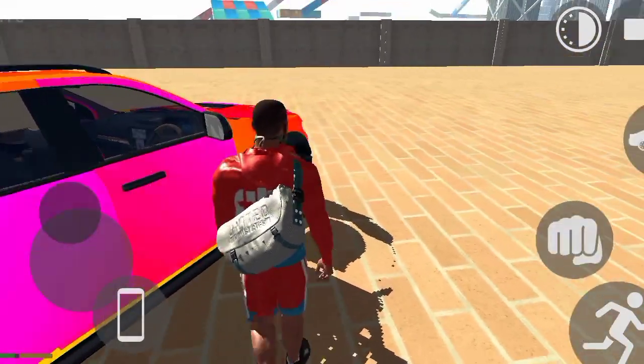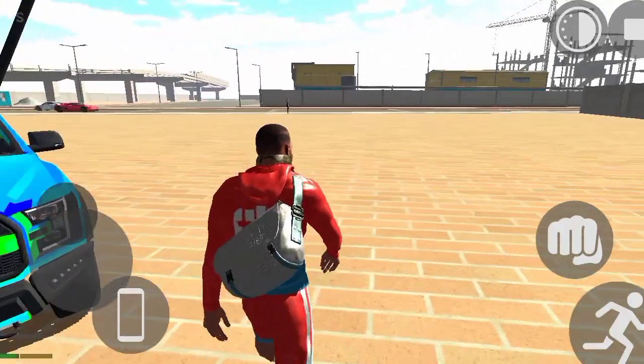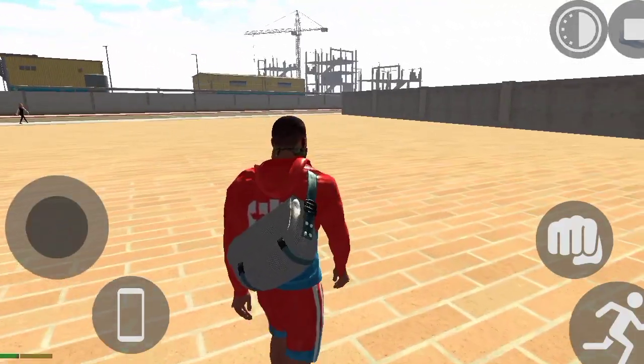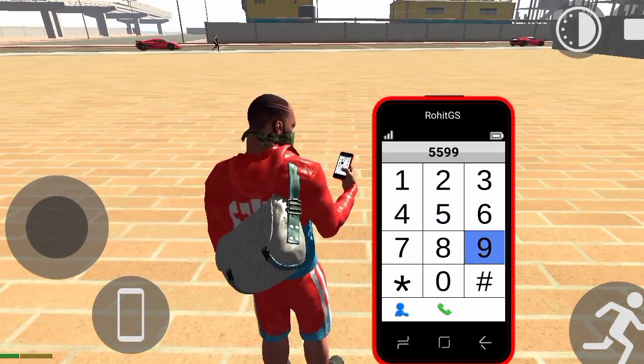You can see how good it is in this car. The best thing in the update is spider. This is spider's code, guys — it's 5x5x5x9.